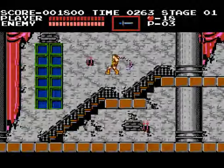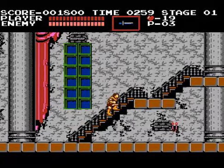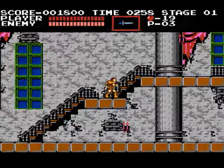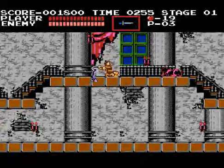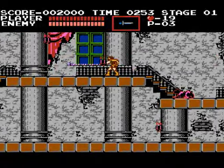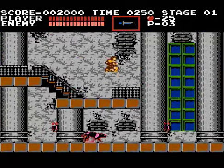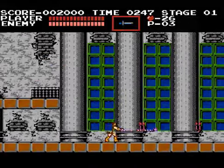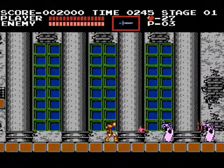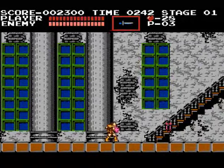Basically, if you haven't already guessed, you go through Dracula's castle, kill bosses, and you get to fight Dracula at the end. You're playing as a descendant of the Belmont clan named Simon Belmont. He has a whip, and all the secondary weapons are: the knife, the throwing axe, holy water, and a boomerang cross thing.